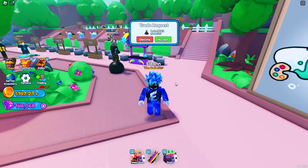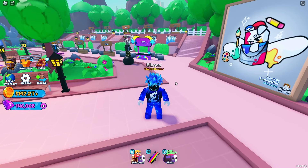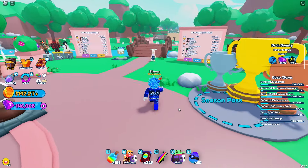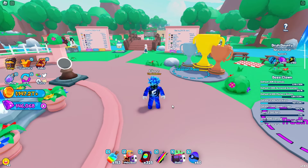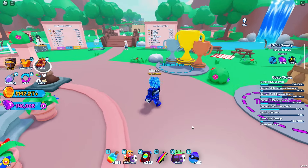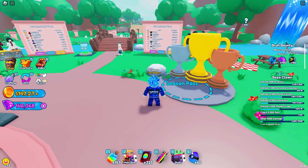Now let's get into opening these eggs and see if we can get one of the brand new secret pets. In total from the pass — both the free and premium versions — you get a total of 60 series one eggs. I'm pretty sure it's around 30 in the top row and 30 in the bottom row, but I could be wrong.